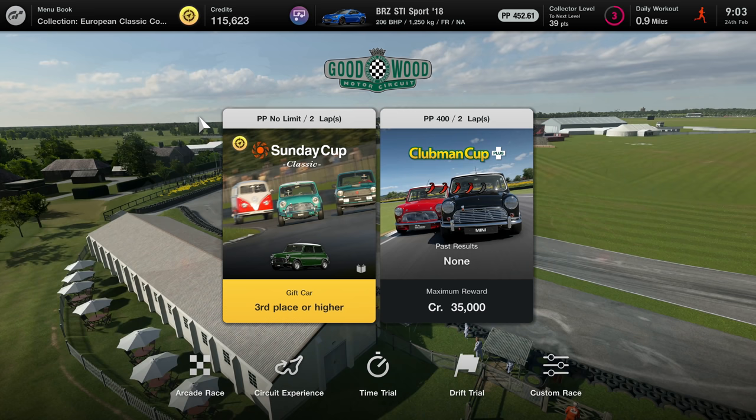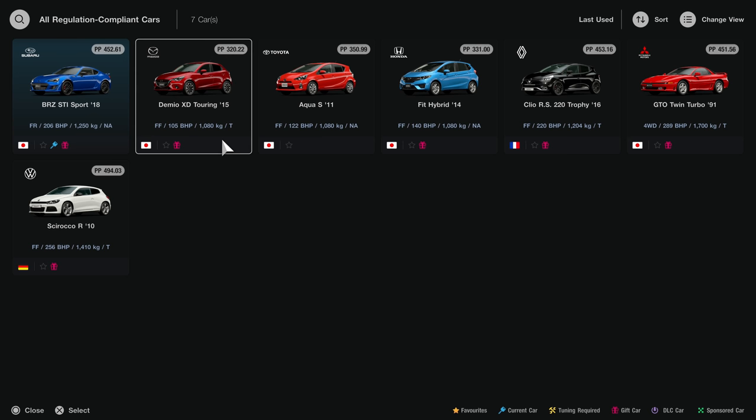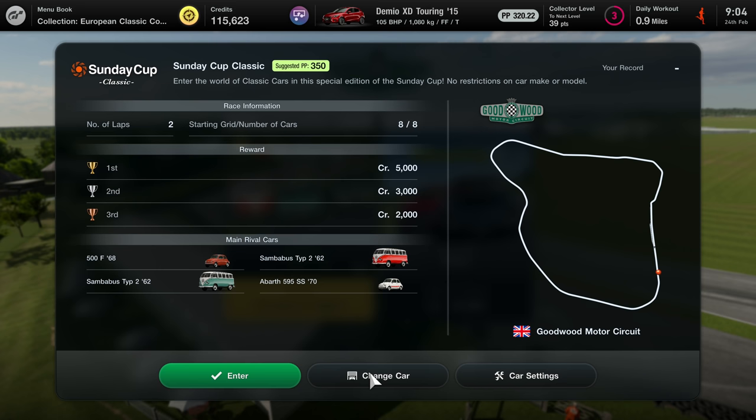What do I want to do in terms of selecting my vehicle? Because that BRZ is going to pwn them in every way. What's the weakest vehicle we have? I reckon the Dimio is probably the best one to go with. Oh, it actually does say when it's been gifted. So I've changed my car. Hopefully that's a slightly more... suggested. 350. I think that's above it — no, 320. This might be a challenge.